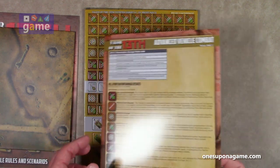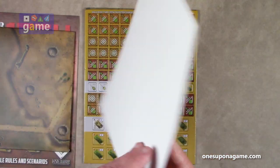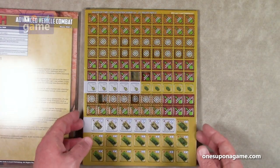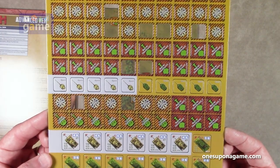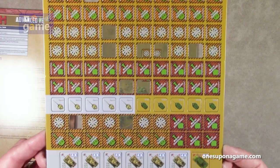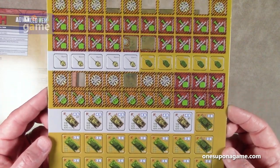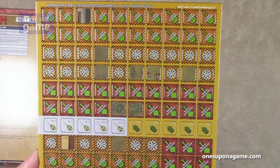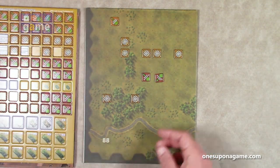We also have the advanced vehicle combat chart. And then there's a sheet of counters, a few of which have already been punched out — barrel destroyed, mobility damaged, turret, and some vehicles. This appears to be concentrated on a tank battle.